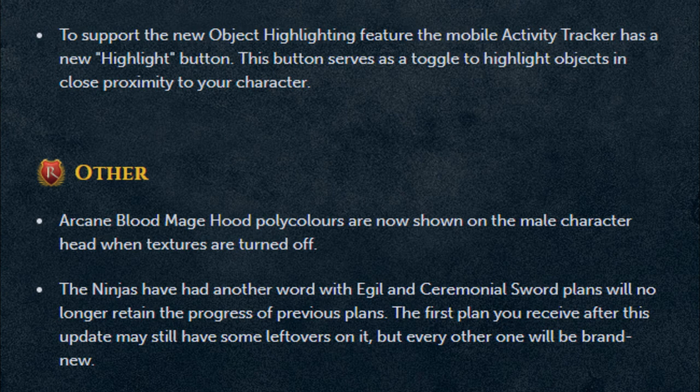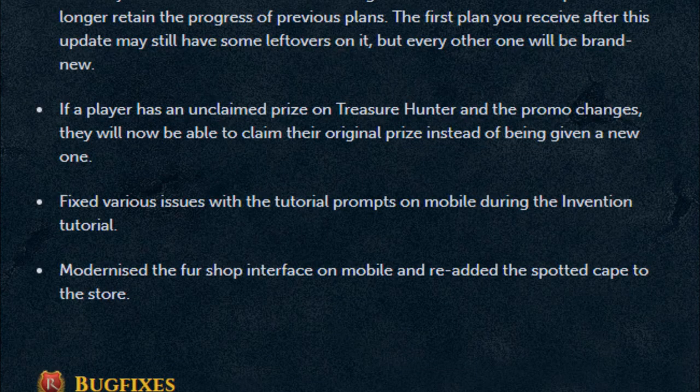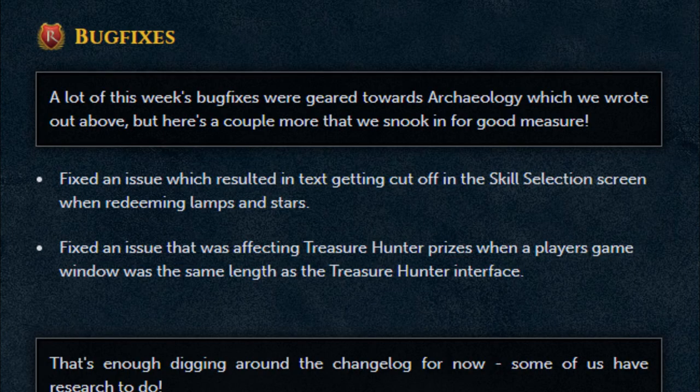Moving on to some other changes — arcane blood mage hood poly colors are now shown on the male character head when textures are turned off. Ninjas have had another word with Egil, and ceremonial sword plans will no longer retain the progress of previous plans; the first plan you receive after this update may still have some leftovers, but every other one will be brand new. If a player has an unclaimed prize on Treasure Hunter and the promo changes, they will now be able to claim their original prize instead of being given a new one. Fixed various issues with the tutorial prompts on mobile during the Invention tutorial, modernized the first shop interface on mobile, and re-added the spotted cape to the store.